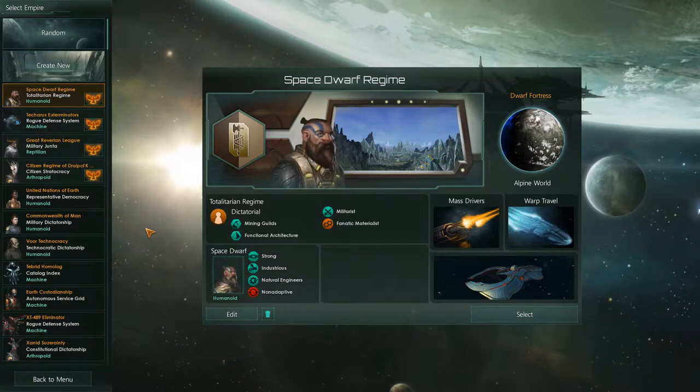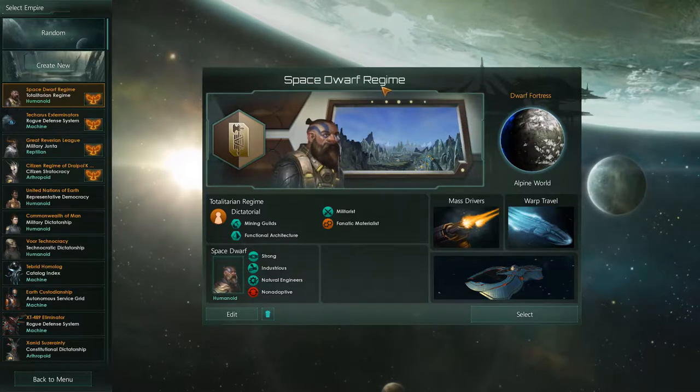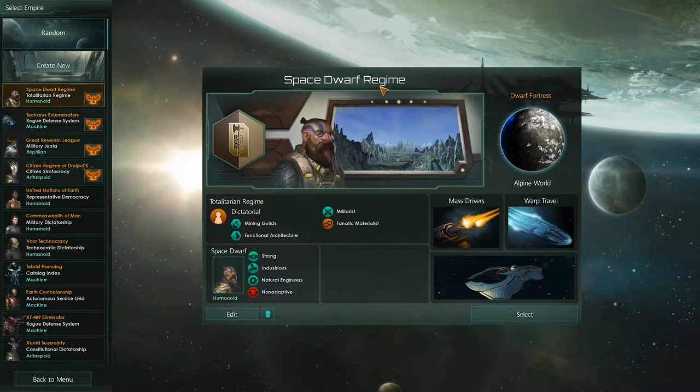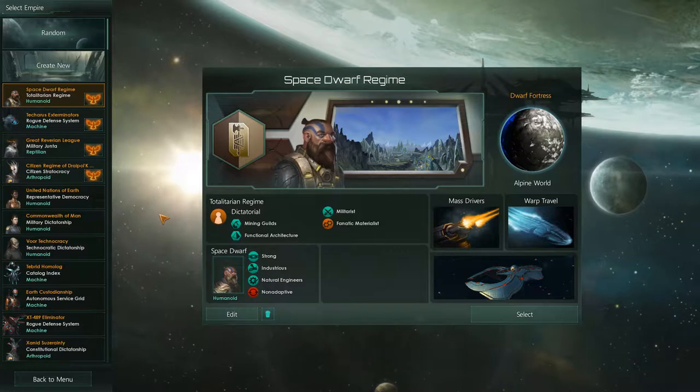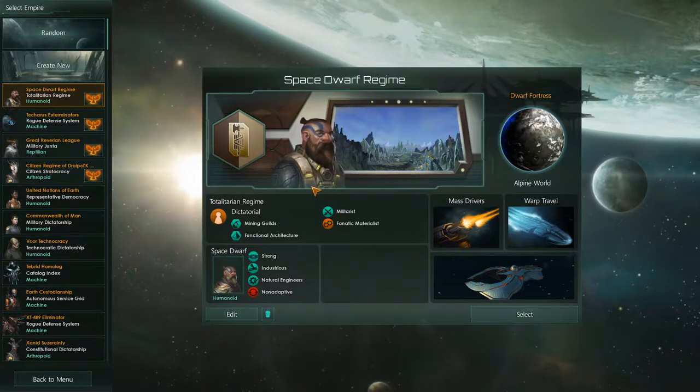Hello everyone, Reverse here and welcome back — well, welcome to Solaris, our Space Dwarf Regime. This will be a new playthrough with the new Humanoid Species Pack.